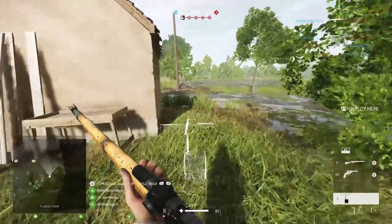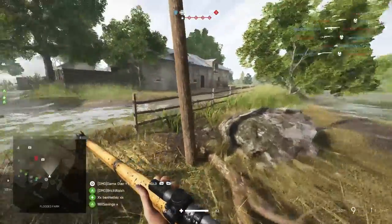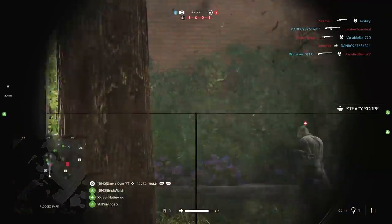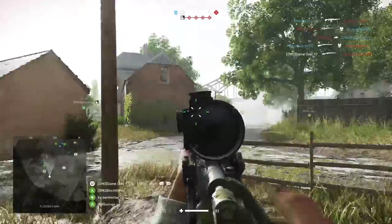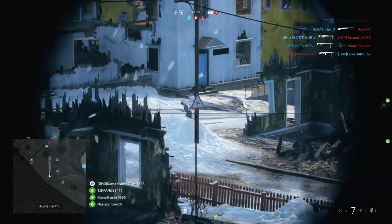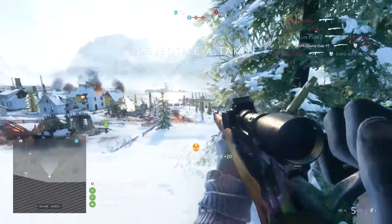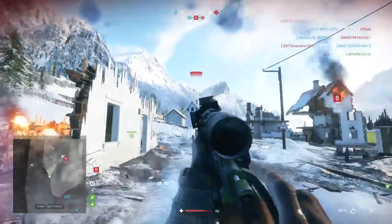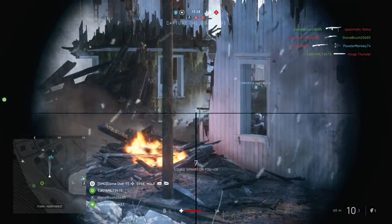I'll give you a little hint. It's the spawn beacon. And we're going to kick things off by putting out a trigger warning right now because some of you are probably going to get mad, but this is one of the best tactics to use to pull off those huge flanks and bag multi-kills, which I found especially effective playing Frontlines.